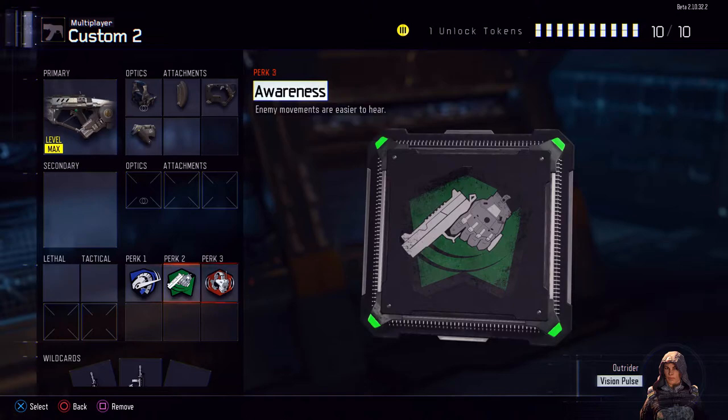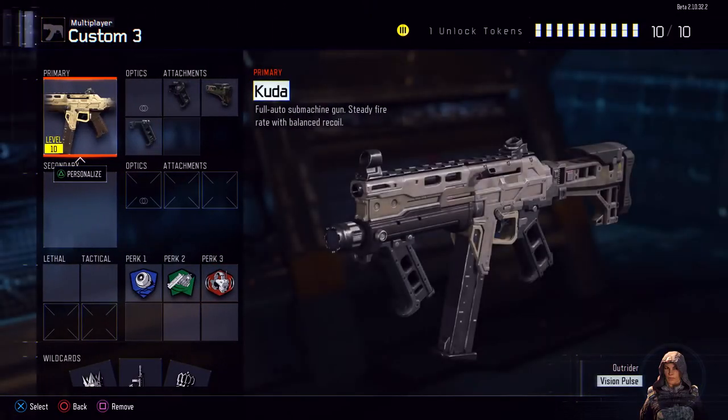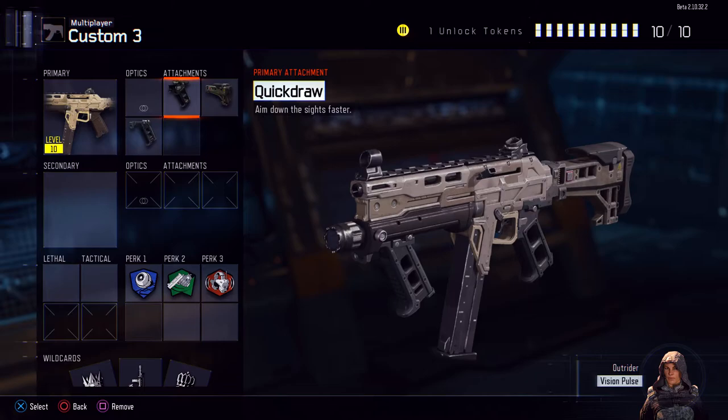For this one I got overclock, fast hands, and awareness. And then for my last one, this one is also another good SMG — this is another running gun. We got the CUDA, which is kind of a funny name. Got quick draw, stock, and we got the grip.